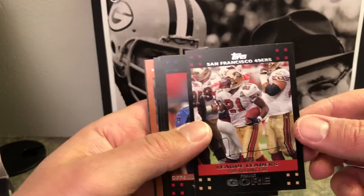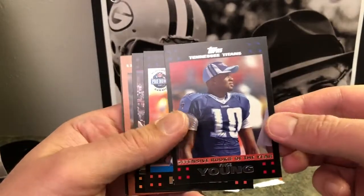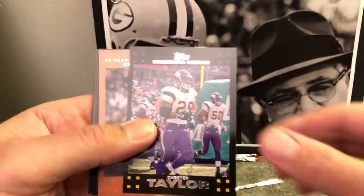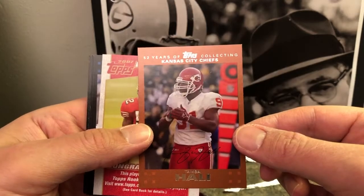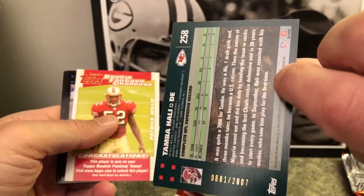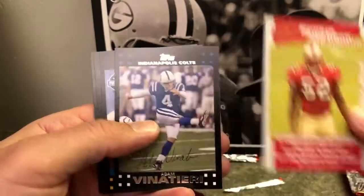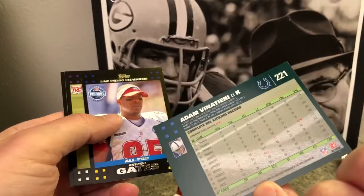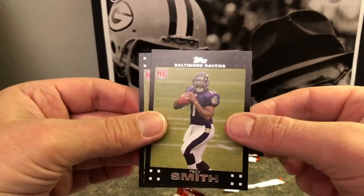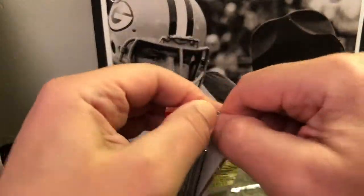Frank Gore — this is 2007, he's still playing. League leaders, 1,695 rushing yards, a little off-centered left-right. Vince Young, Rookie of the Year — he had a great college career, at least that last Rose Bowl against Reggie Bush. Devin Hester all-pro. Chester Taylor. Timba Holly — 42 years of collecting, numbered out of 2007 — number 681 out of 2007, cool. Patrick Willis retired early. Adam Vinatieri still playing in the NFL — I think he's 45. Antonio Gates all-pro. Troy Smith, quarterback for Ohio State.